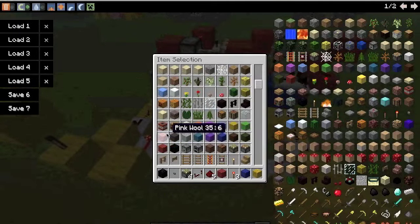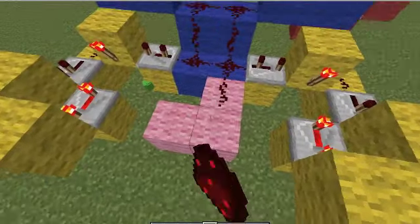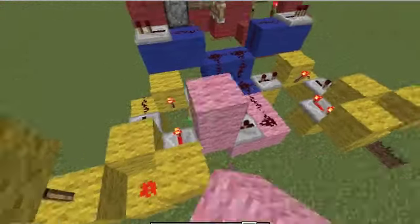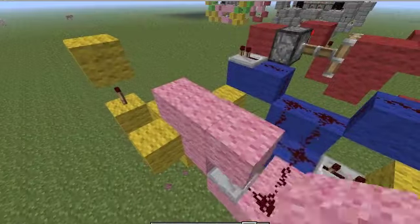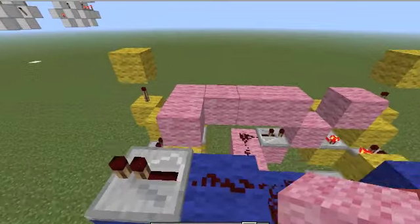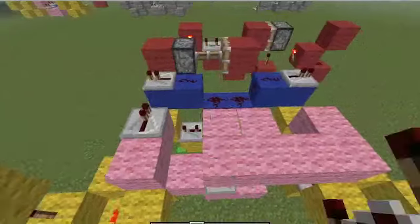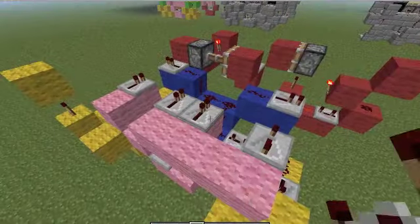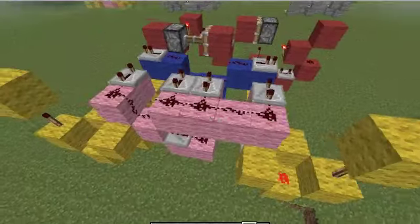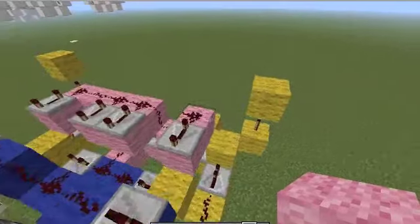Then we'll go into the pink circuit, which looks like this: a two-out repeater on two ticks, and this will be powering the bottom pistons — two repeaters on it on four ticks — and redstone.